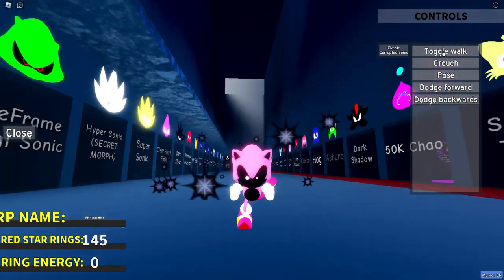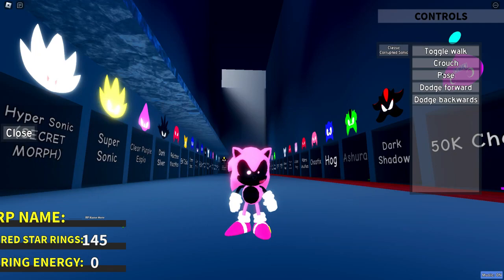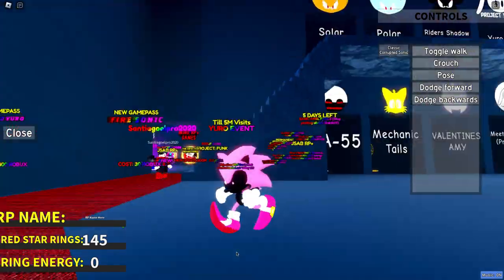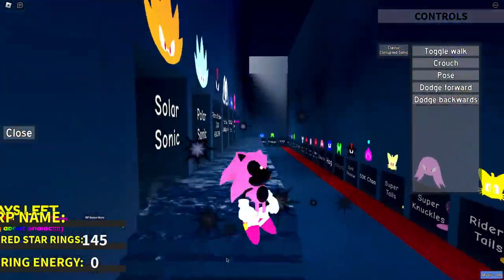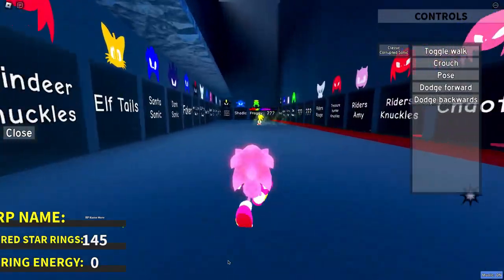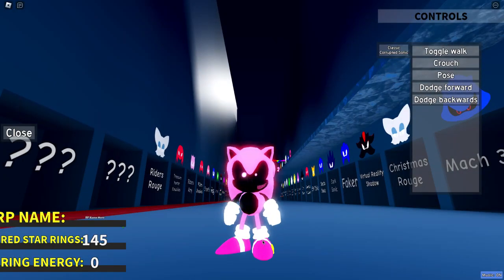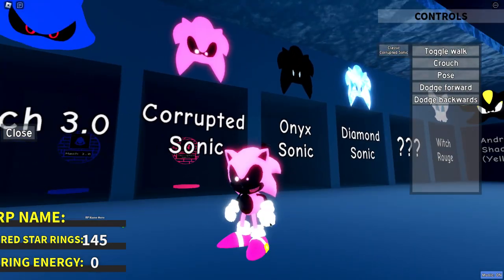Also I forgot to mention the little smile — just look at that corrupted smile, it looks very cool. We have toggle walk, crouch, and the same things as in J-Sab RP Plus. And the eyes are really nice as well. Oh, he has the little shadow jump thing — that's nice. Right over here is the corrupted Sonic. Anyways guys, I hope you enjoyed this video — peace!